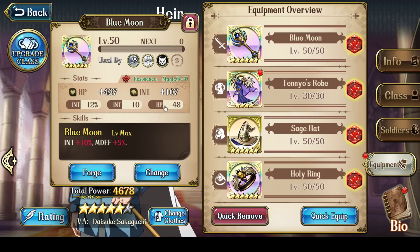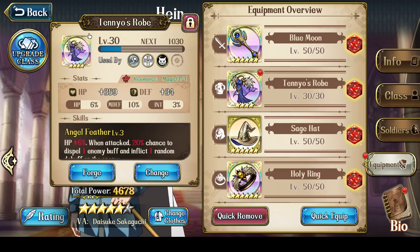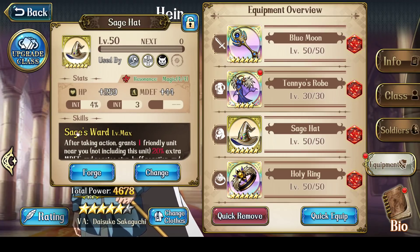Blue Moon has stayed the same as it is for a while, so I'm not going to touch this one — plus 12% int, plus 10 int, that's good enough. I had actually re-rolled this Tenyo's Robe, this brand new Tenyo's Robe that's only level 30 — I forgot to do a video on that, so my apologies. But 3% int, 10% magic defense, 6% HP. It's not a perfect enchant, that's why it's only a solid one, but I'm not going to touch it for now. Going to leave the Sage's Hat at 4% int and plus 3 int.